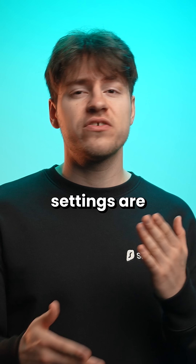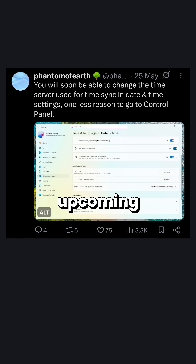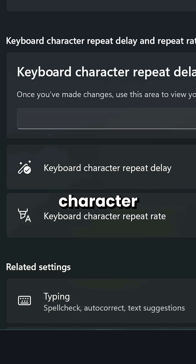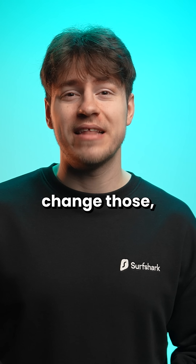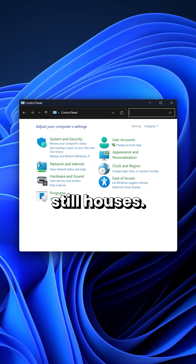But more and more little obscure settings are getting migrated. Phantom of Earth on Twitter shared how in the upcoming updates, the TimeSync server select menu will be migrated, as well as the very obscure keyboard character repeat delay and repeat rate options. Not like I'll ever need to change those, but that just demonstrates how many different little options the Control Panel still houses.